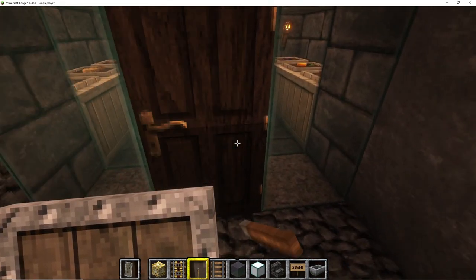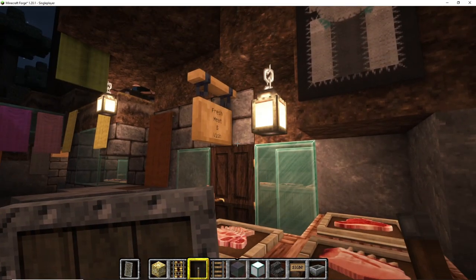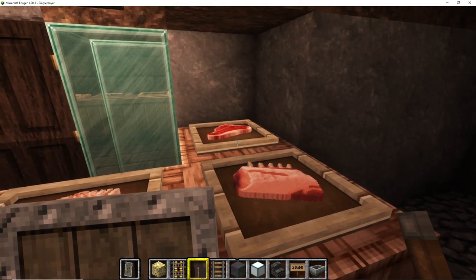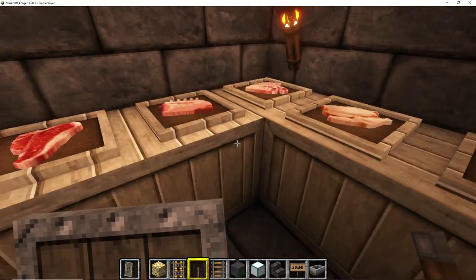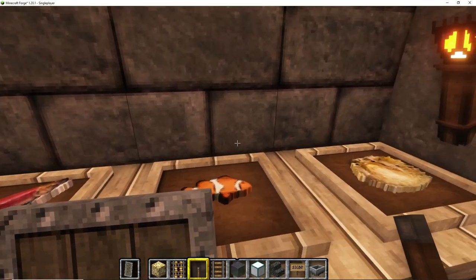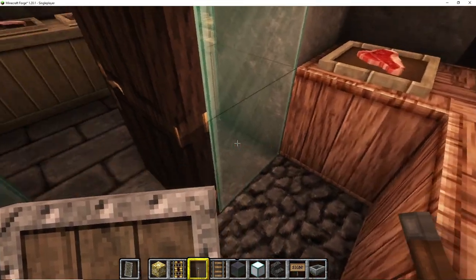Our next shop in the line is our fresh meat and fish. You've got some rabbit, chicken, lamb, pork and beef. Also inside you will find some extra fish. Yes, you can even eat Nemo in my shop if you want to.